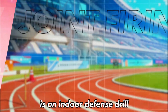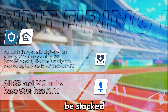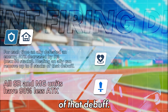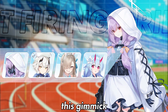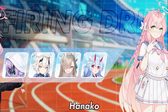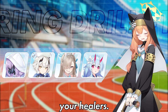The 11th Joint Exercise is an indoor defense drill, wherein every time an ally defeats a cube, their attack will be reduced by 5% and this can be stacked up to 50 times. However, healing an ally can remove up to 5 stacks of that debuff. Additionally, all SR and MG units have significantly less attack. To deal with this gimmick, bringing a few AOE healers can help, like Atsuko, Koharu, Hanako, and Ayane. Take note that debuff cleansers like Mari can only remove one debuff, so it's better to rely on your healers.